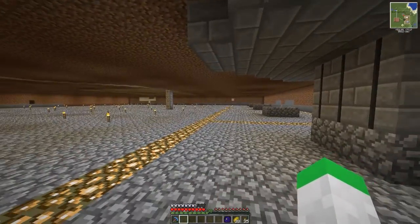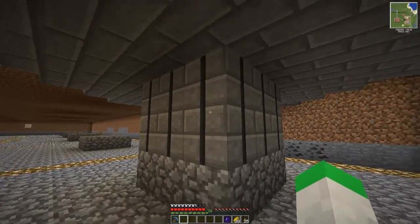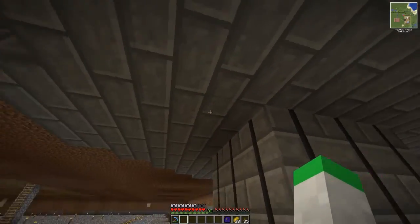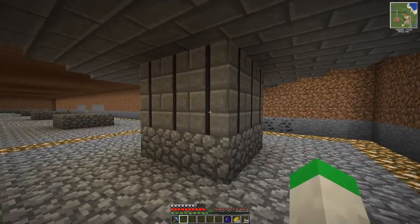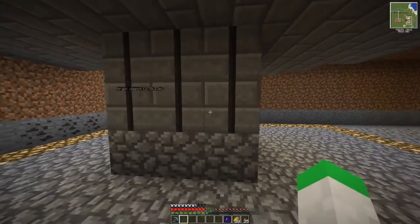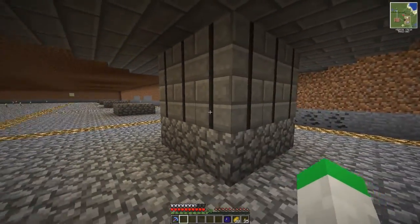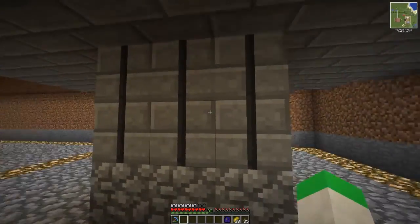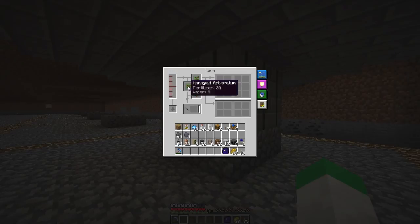These farms don't have to all be the same size — the platform could be at different levels and it will all function properly. Now this one doesn't have a gearbox, it doesn't have a control block, it doesn't have a water valve input block. It's just a raw farm that we're going to be working with, and by default it is a managed farm for trees, just like the other one was.